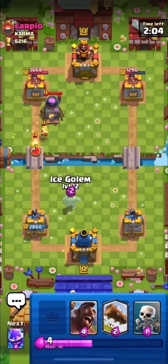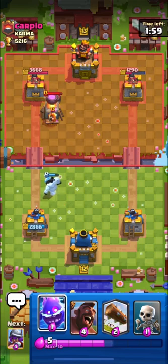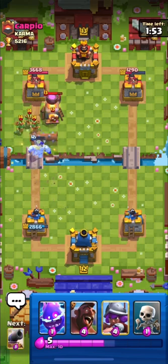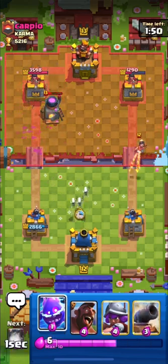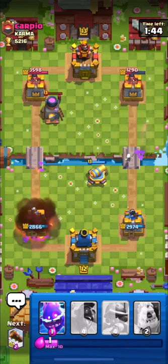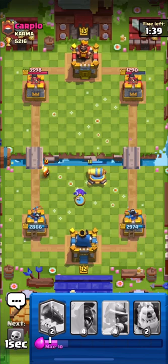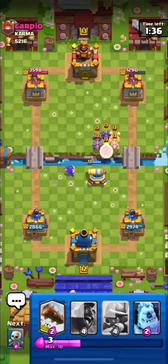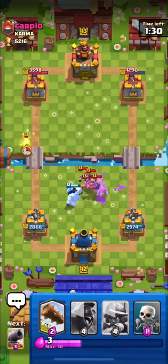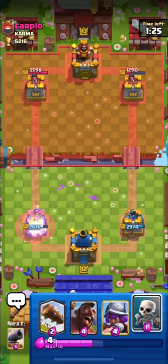He is back to his furnace so I will put down my ice golem to defend his fire spirits from the furnace. I will log his spear goblins along with the furnace. He used his princess at the bridge — I will put down my cannon for it and then fireball his goblin barrel. I will distract his last fire spirit as it's level 13 and can deal good damage on my tower. I will distract his minion horde using my ice golem — but I was too late for his fire spirit.